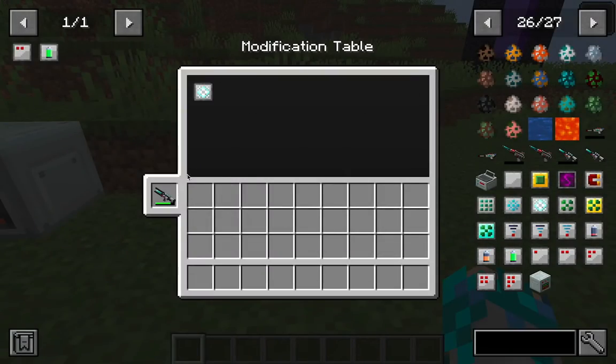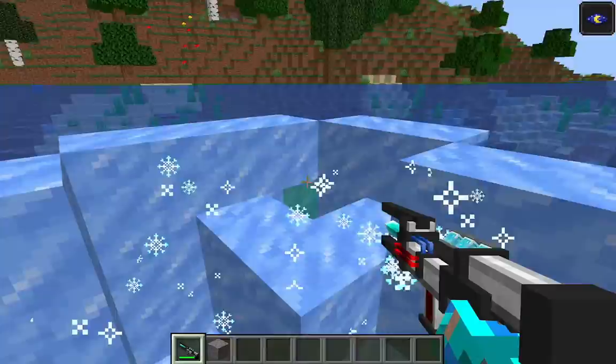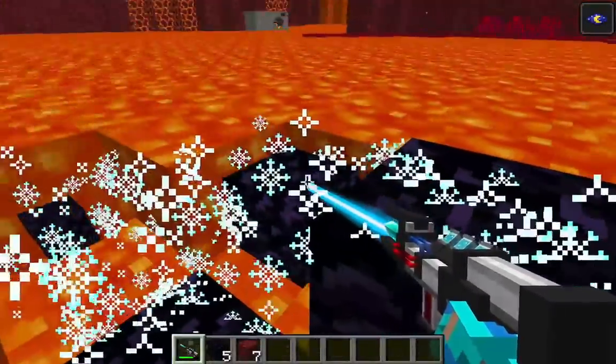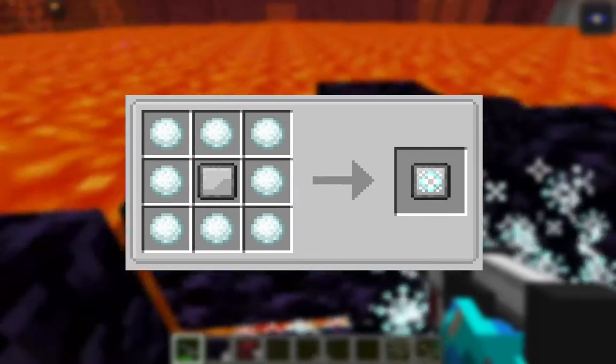Next is the freezing upgrade, which will freeze water and turn lava into obsidian or cobblestone. Just keep in mind, you must mine a block in order to freeze water or lava. To craft a freezing upgrade, you'll need eight snowballs and a blank upgrade module.